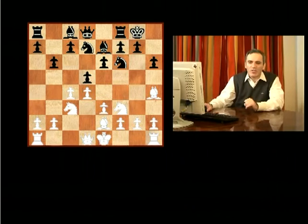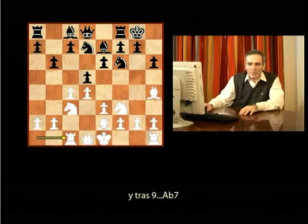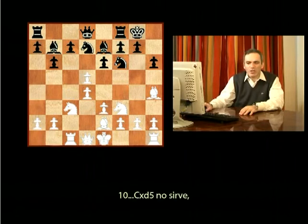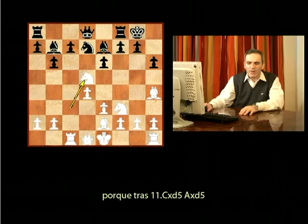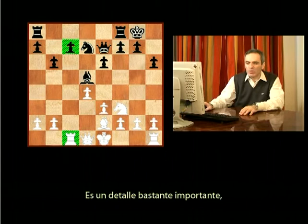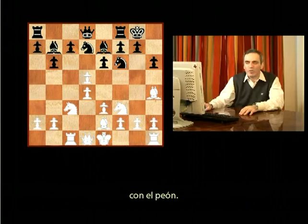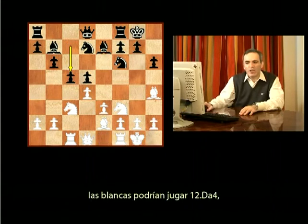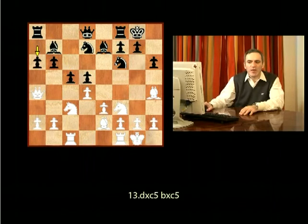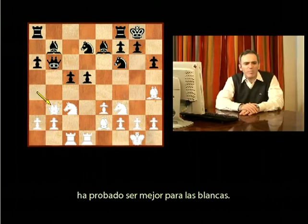On the other hand, it allows White to use the slight discoordination of Black's pieces to play Rc1, and after Bb7 to take on D5. Nxd5 doesn't work because after Nd5, Bxd5, Be7, Qxe7, then Rook takes the pawn on C7. So after Cxd5, Black has to recapture on D5 with a pawn. Then after castles, C5, White can play Qa4, and after A6, takes on C5, Dxd5, Rd1, Qb6, Qb3 — this position is proved to be better for White.